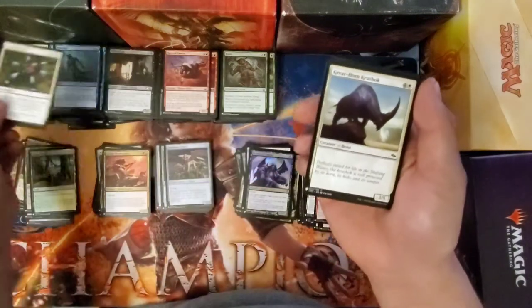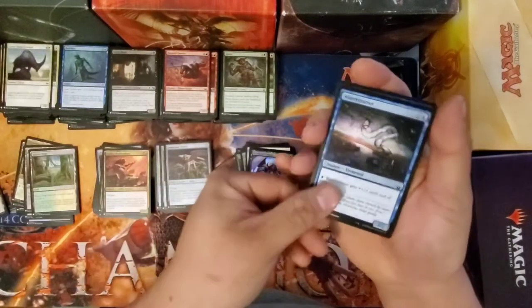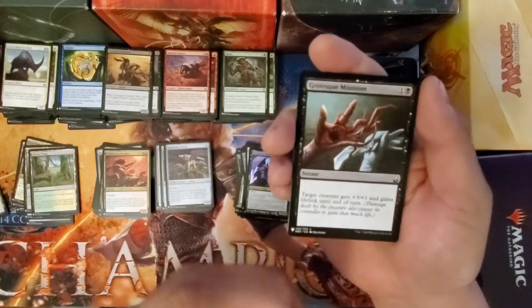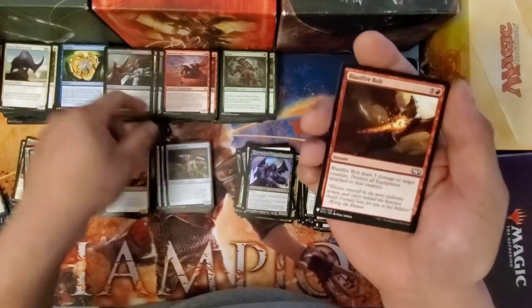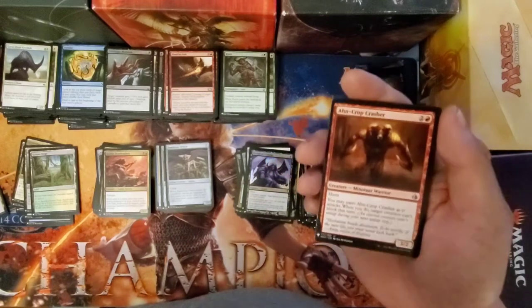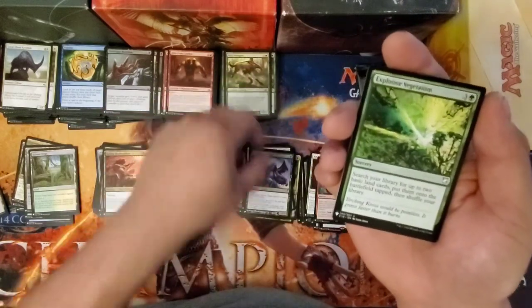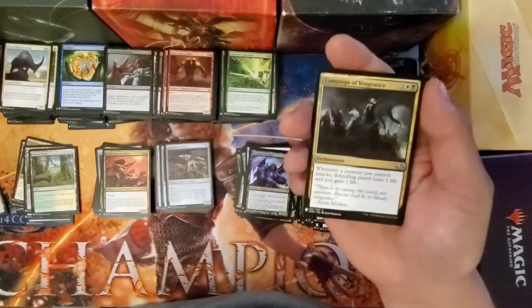Isolation Zone. Great Horn. Cruise Shock. Water Courser. Portent. Doom Dissenter — I don't think I've ever paid attention to that art. Grotesque Mutation. Blastfire Bolt — very expensive for red anyway. And Crop Casher. Wild Mongrel. Explosive Vegetation — good deck then. Campaign of Vengeance.